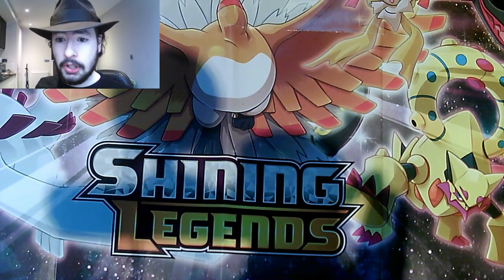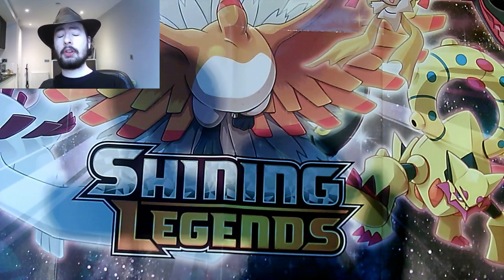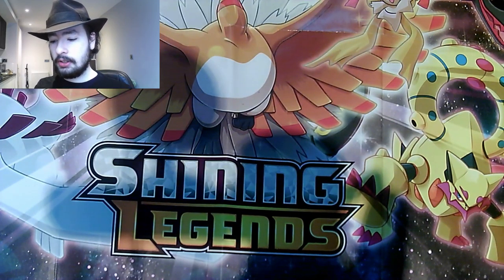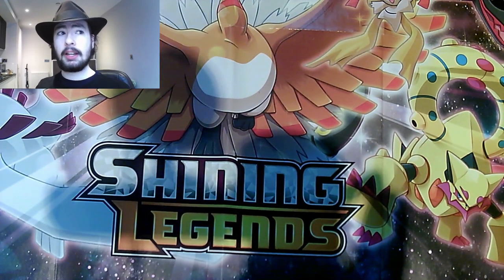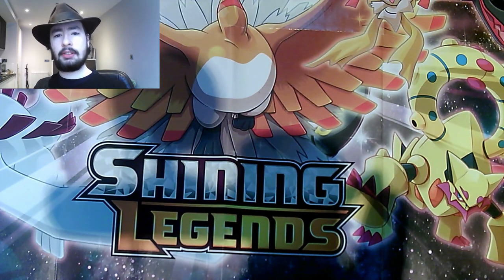But before I do get to that, as you can see the layout is slightly different, because I am still like a Superman 2 villain up in the top left-hand corner of the screen. And as you can see we've got a nice little layout here — it's the poster from the Shining Legends Premium Collection box, which I opened up quite a while ago now. The playlist for that and all my other TCG openings is in the description below.